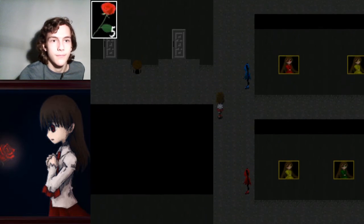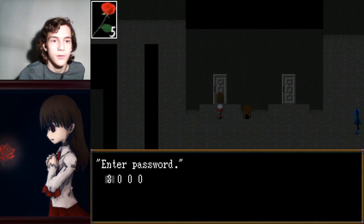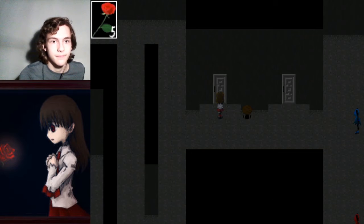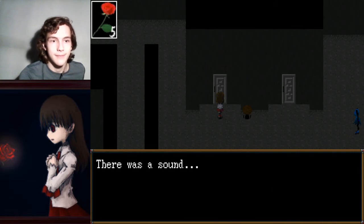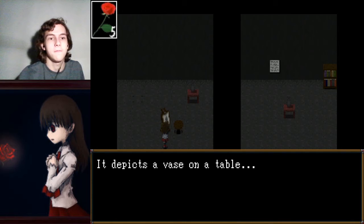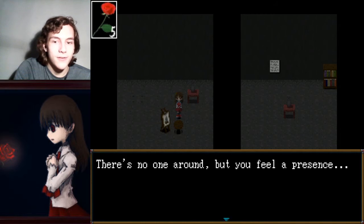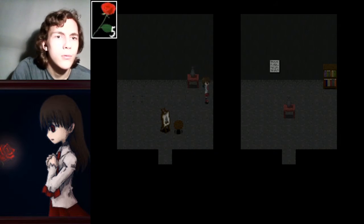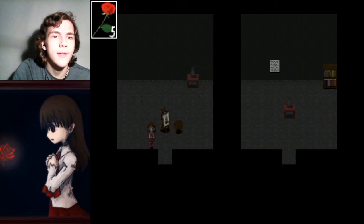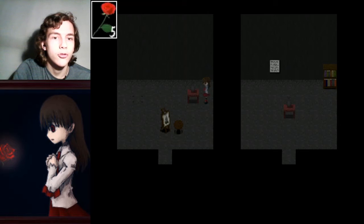Headless statue — so where can I input a code? 6-2-9-5 — hey, we got in! There's a sound. This depicts a vase on the table. There's a sound outside. There's no one around, but you feel a presence. Oh — we got a reset. I think. Should we mirror the other room? I think it's positioned right here. I don't know if that's the solution.